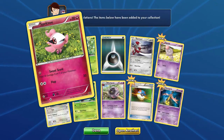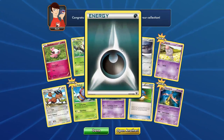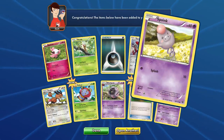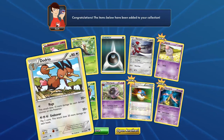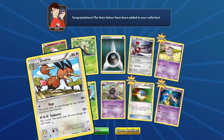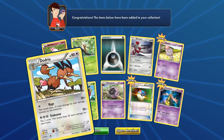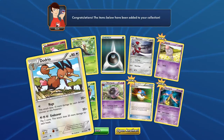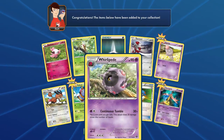We got Spritzee with 50 HP, dark type. Spoink with 60 HP. Dojo with 90 HP — it has Rage and End of War, which look like pretty cool moves. The End of War move does 20 more damage for each heads, so it can do like 90 damage with 90 HP — pretty cool. Surskit HP 70 with a Whirlipede HP 90.